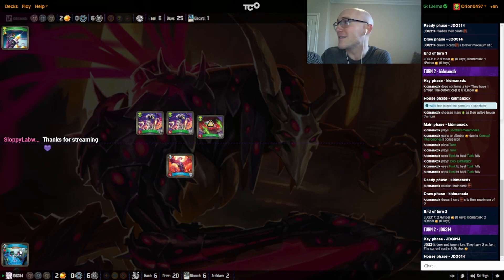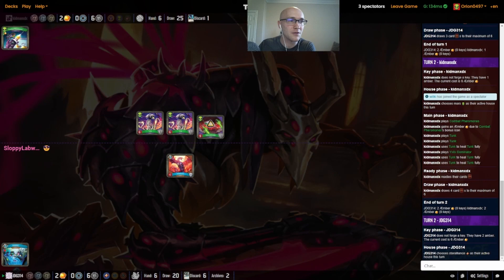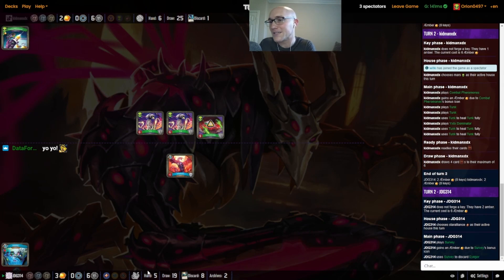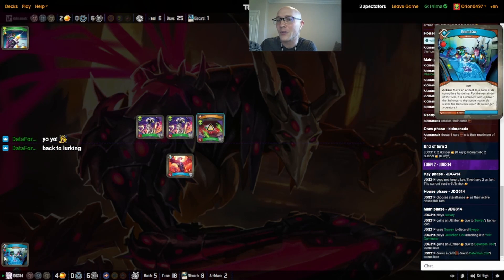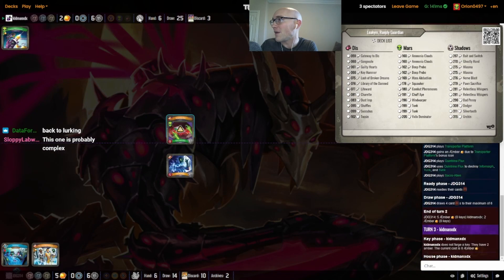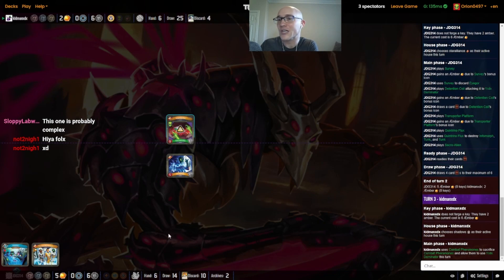Let's get into the game. We've got the Animator down already for JDG, which is a big deal. Do we have any artifact control? I'm not sure we do. No artifact control is going to be a big deal, but there is a lot of other disruption and control coming from Beacon. We do have an early lead for JDG — not normally a deck that gets out fast.